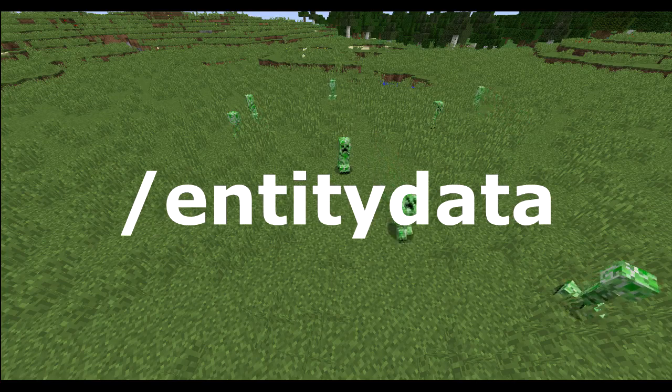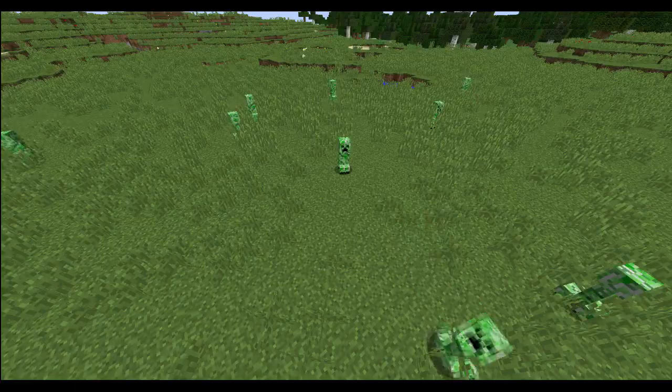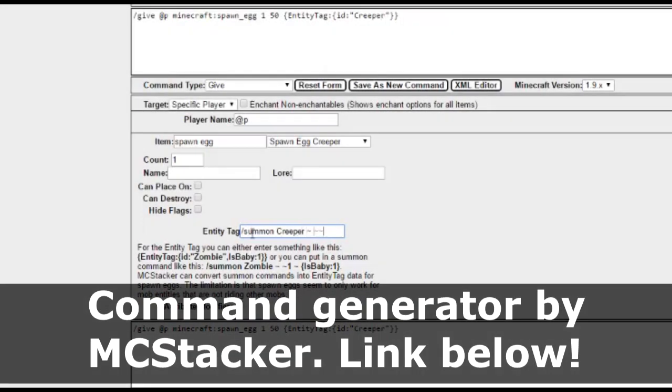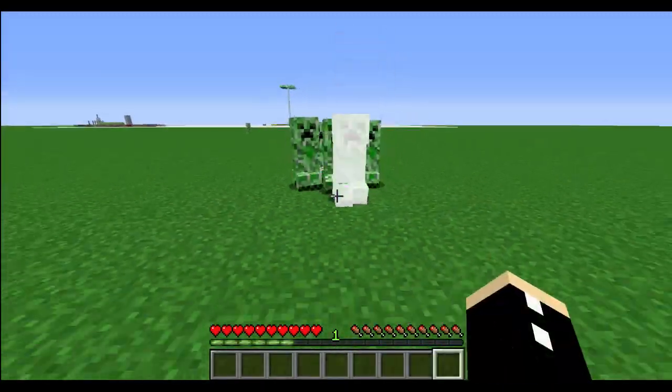For this example, I'm going to be using the forward slash summon command and we're going to be summoning the creepers with the tags. As a side note, you can actually give yourself a spawn egg with a custom NBT tag as well — that's for the more advanced players though.